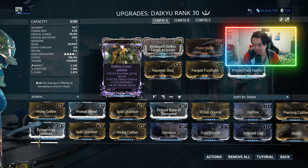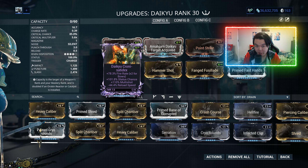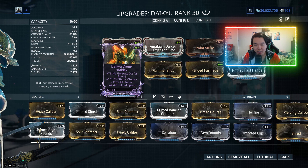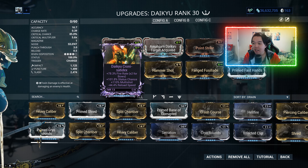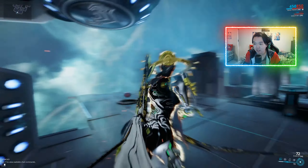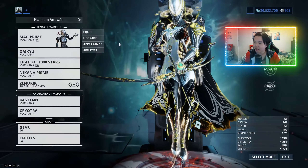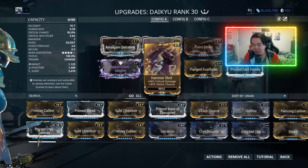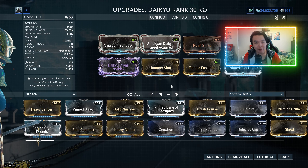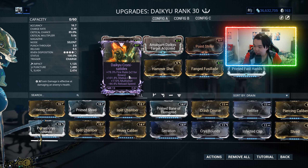The reason it's perfect is because we have 78.3% fire rate, which means the Daiku's one-second charge time is no longer atrocious. 78.3% extra fire rate means that if we draw our bow back this quickly, that's quick enough. It might actually be faster than the Paris Prime — I'm not sure.